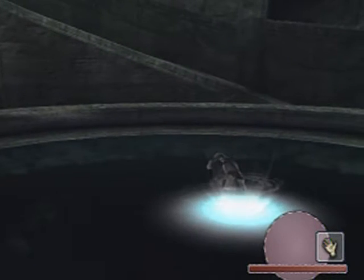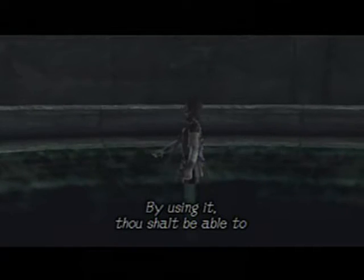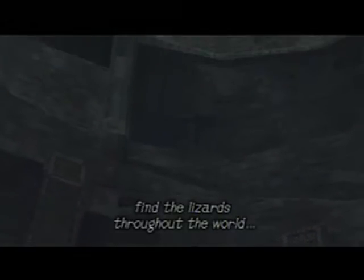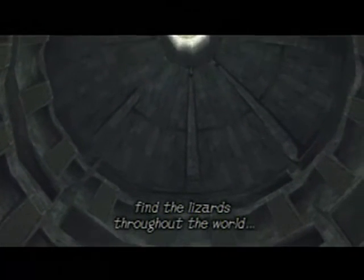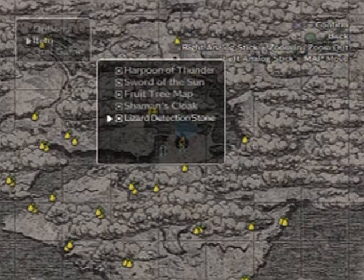After defeating another two colossus, we got ourselves yet another new item to our arsenal at the pond of refreshingness — yes, that's what I'm calling it. Roll with me, Wander. What did I get this time? That is the lizard detection stone. By using it, thou shalt be able to find the lizards throughout the world. There's a lizard right above there in the cutscene, so I'll be able to show that right away. Item: lizard detection stone. Look at that — we got lizards on the map now!